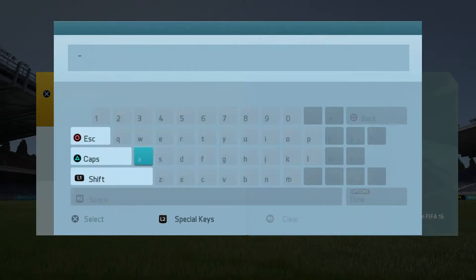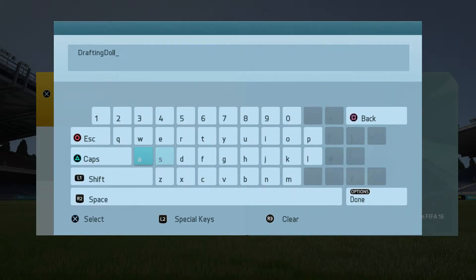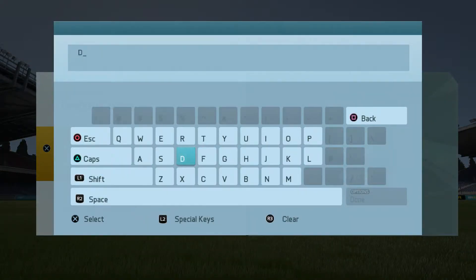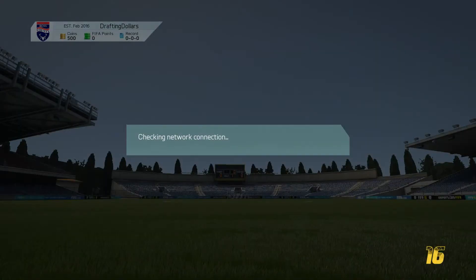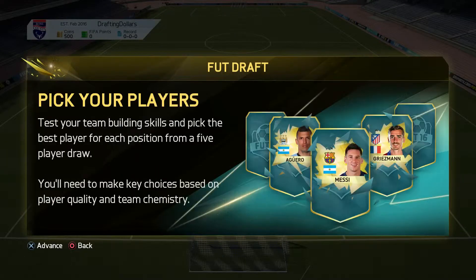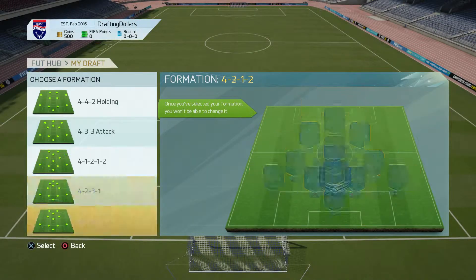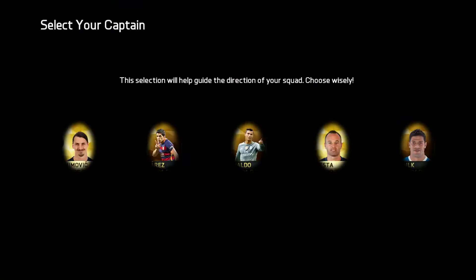The first thing we have to do is choose a club name — Drafting Dollars, the name of the series, but I misspelled it because we have one letter too many so I had to remove the space. After this we jump straight into the FUT Draft. As you can see I have one draft token there, so I get five different formations and I chose the one I play best with — a 4-3-3.